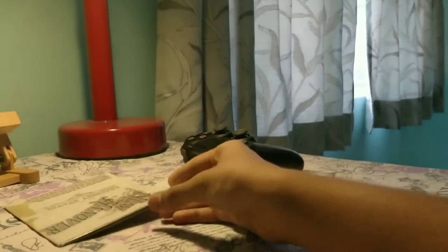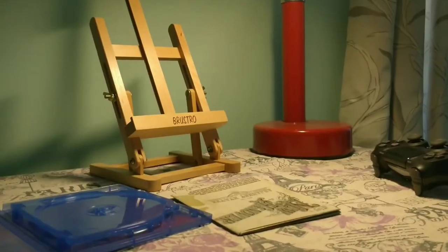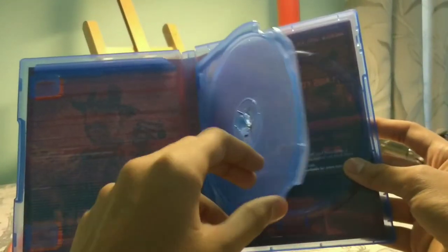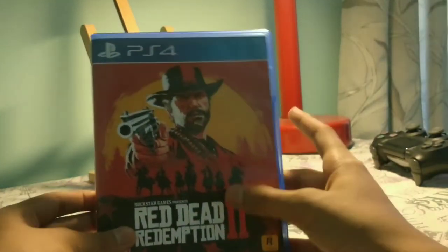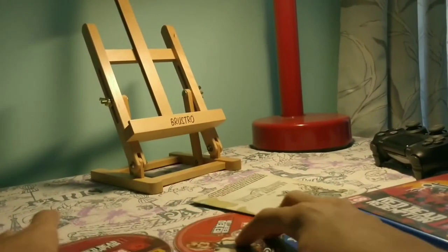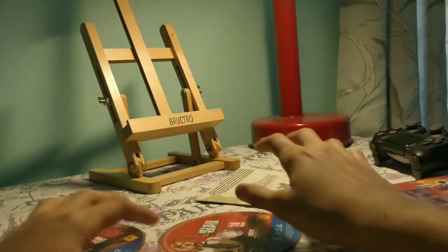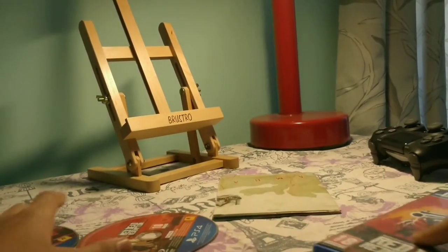So the contents which come with the game box itself are: the box with this sliding mechanism capable of holding two discs, the cool cover, the two discs themselves — the play disc and the data disc — and the map. These are the contents you get in the box.